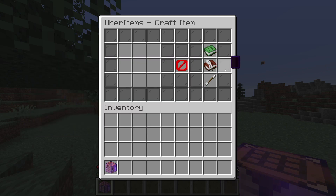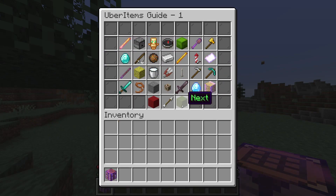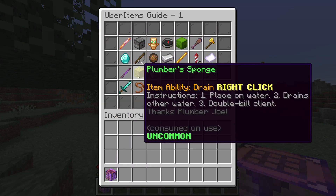In order to see all of the Uber Items in the game, you can click on the recipe guide and it'll show everything that you have loaded in the base plugin as well as any add-on plugins that you might have installed.